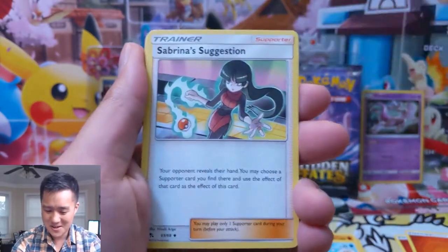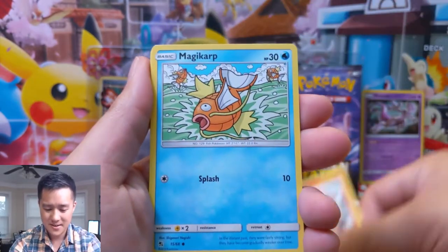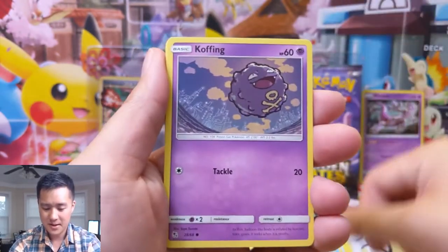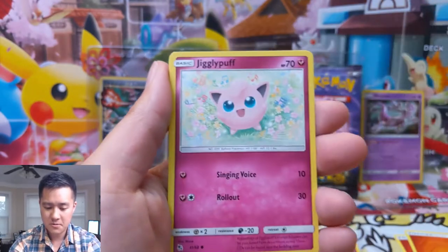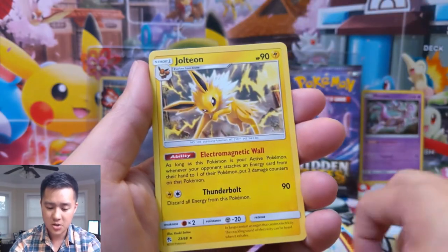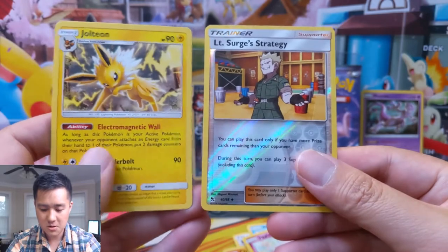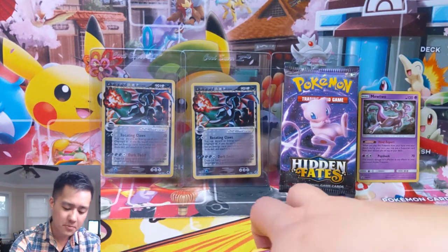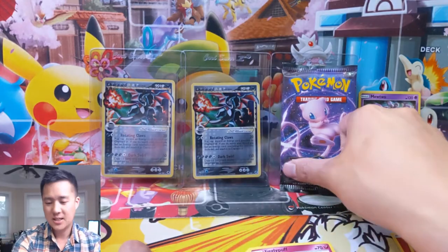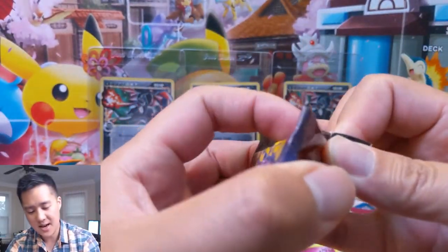Pack number two — still no GX. What is this, day 14, 15? I've lost count. Charmeleon, Magikarp, Koffing, Clefairy, Staryu, Jigglypuff, Jolteon. And then we have Lt. Surge's Strategy — it's always an interesting supporter. You can play two more supporters. I feel like it's a little hard to pull off, but you can't deny the potential there.